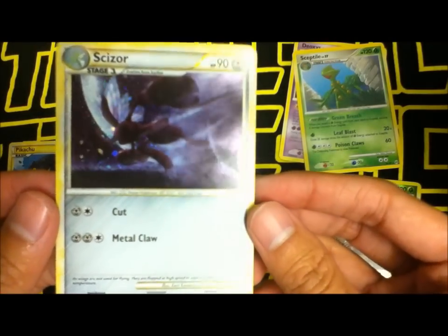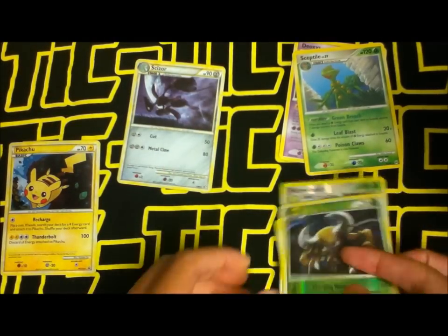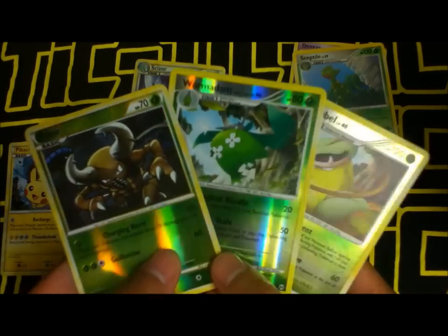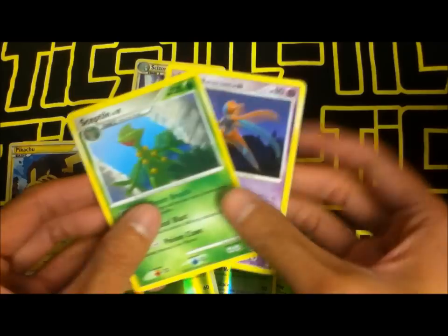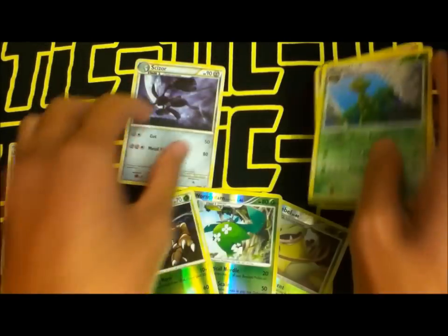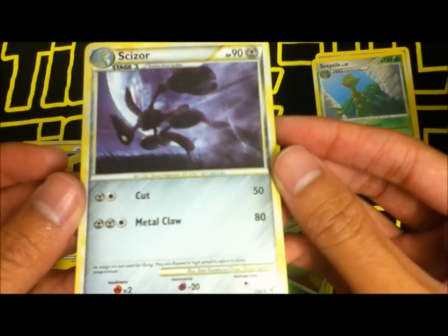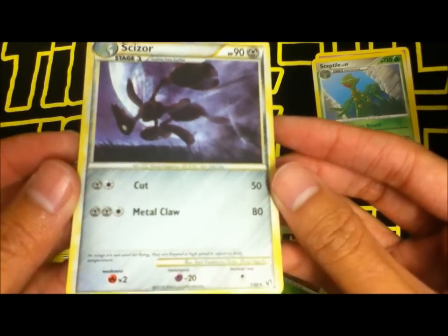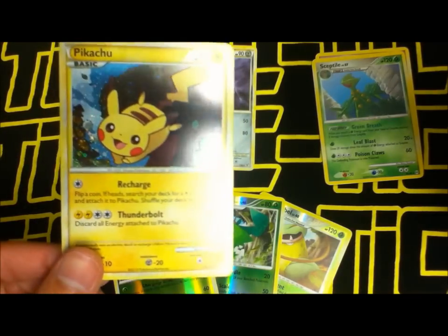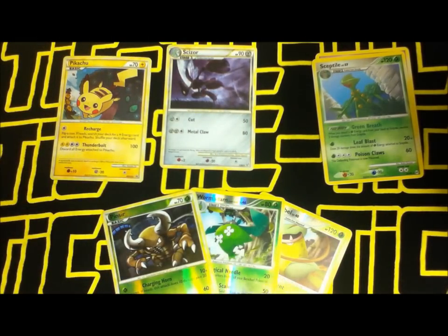At least we got one holo foil — that made me happy! Let's go over everything: my reverse foils are all Grass types, which is pretty cool. Two rares: Sceptile and Deoxys. One holo foil: Scizor. And of course the awesome Pikachu promo. Hope you guys enjoyed this video — I'll see you guys soon. Peace!